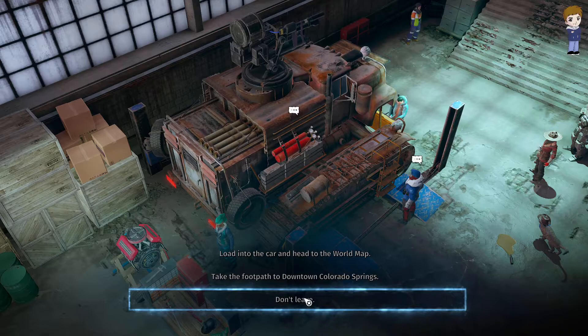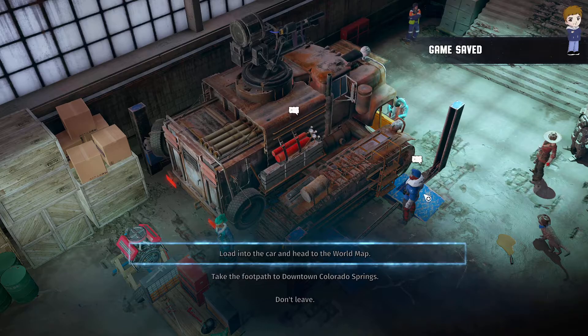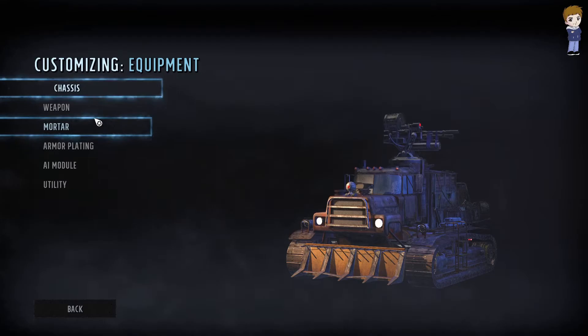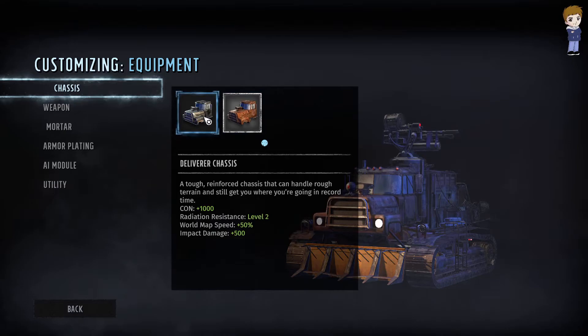I'm trying left click — this is what it gives me. Right click is the same. Does that mean my stuff is upgraded? Oh okay, I have to click on it. Boom! From rust bucket to all black. Weapon upgraded.